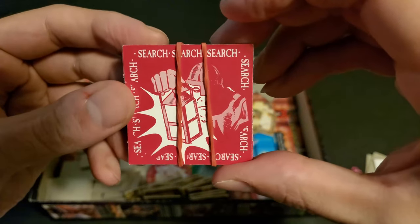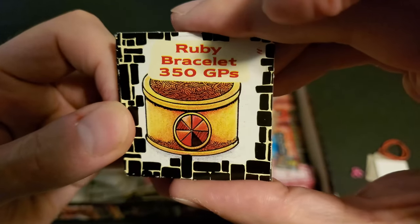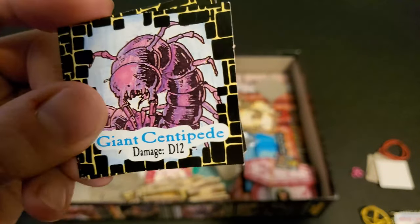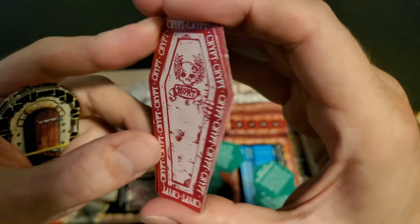Instead of moving from room to room, you can also search the rooms you're in and draw from the search deck. If you're lucky, the room will be empty, or you'll find a secret door. If you're really lucky, you'll find treasure — and if you're really unlucky, it's a giant centipede, damage d12. Here's the crypt deck that also comes with the game, just in case you encounter a tomb in the dungeon.